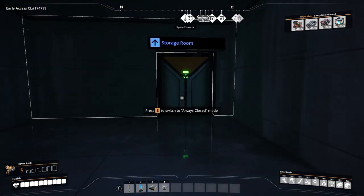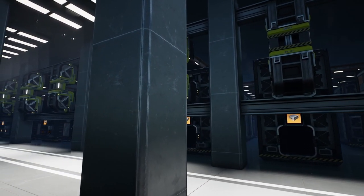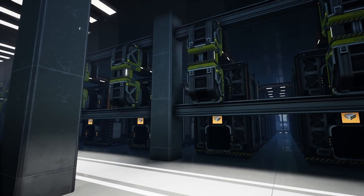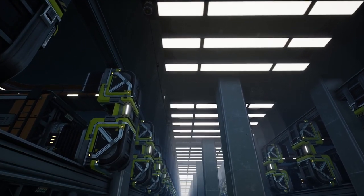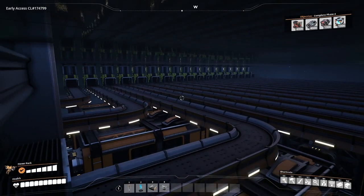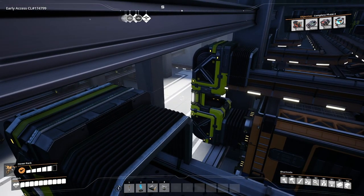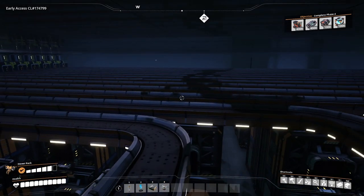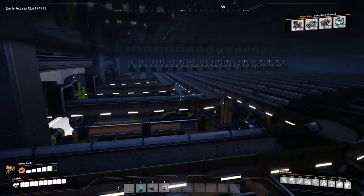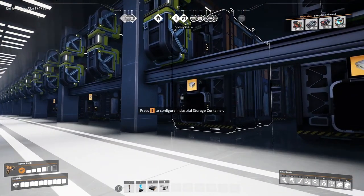Continuing down we reach the storage room, which is very simple — a giant storage room with a total of 48 storage containers that are four deep, so it's 48 times four containers total. It's a very clean layout with lighting above showcasing the walkways, and no conveyor is visible from the floor because all the conveyor runs above the storage containers. This keeps all the horizontal space free for walkways and looks incredibly clean.